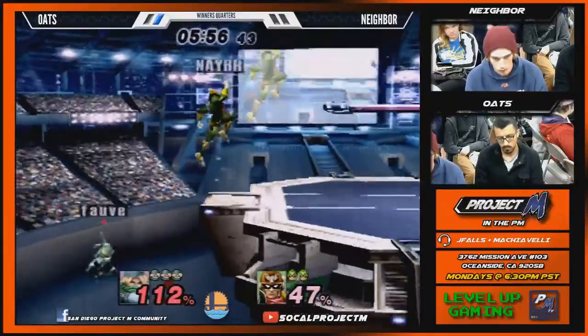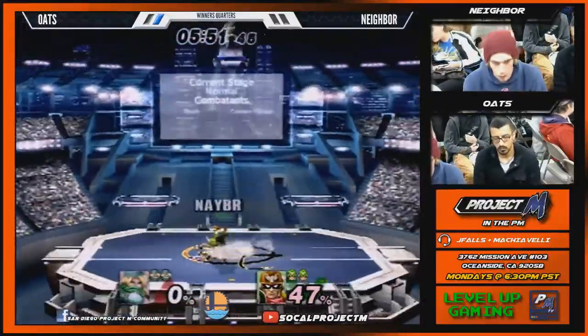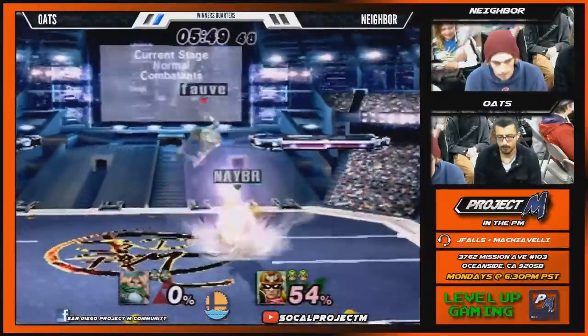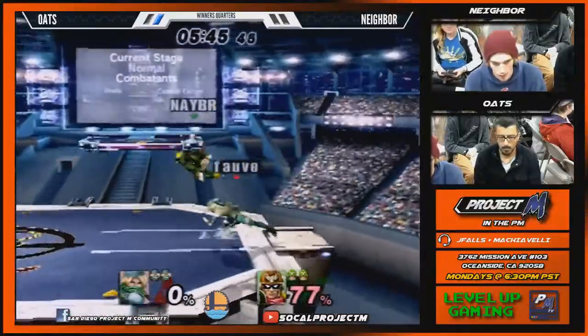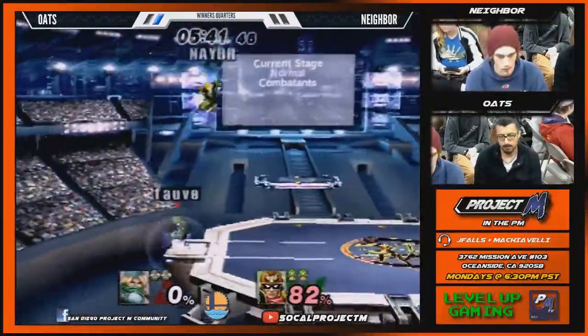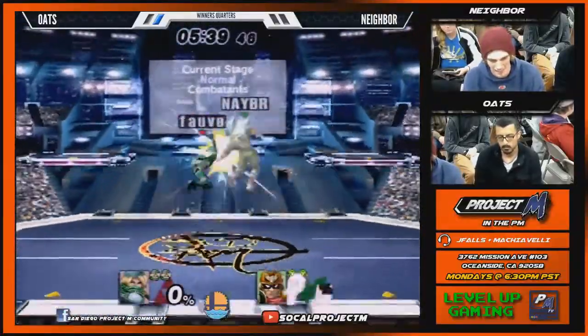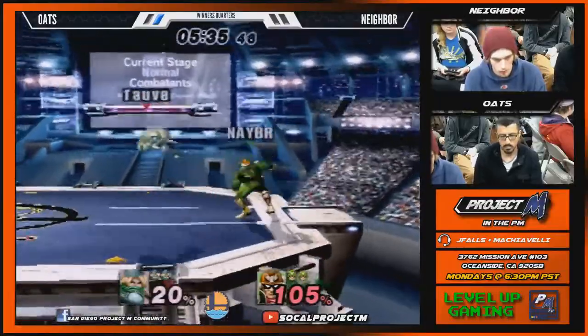Was this the same matchup last game? He Zarded and got three stocked. Because Zard — Sheik is supposed to be really bad for Sheik. Oats got tons of edge guards, his edge guards were so good. And I think Neighbor had some really unsafe shield pressure. Which kinda means if Sheik gets that grab, you're kinda done.